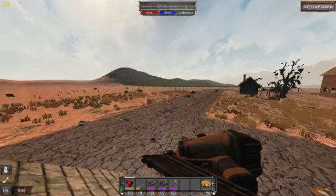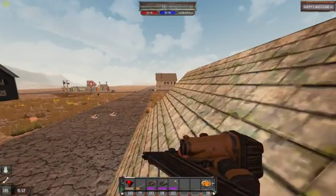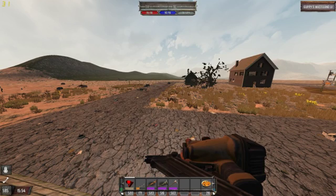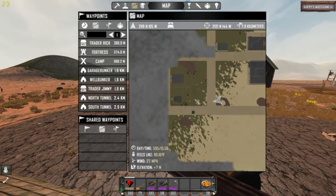Hey, good morning, Seven Days to Die peeps. This is Uzzatecha Saucer with the Dark Wardens, and I'm on GumpetCrew's server called Hollow World. We're going to take a look at another bunker, and this bunker happens to be the Wishing Well.